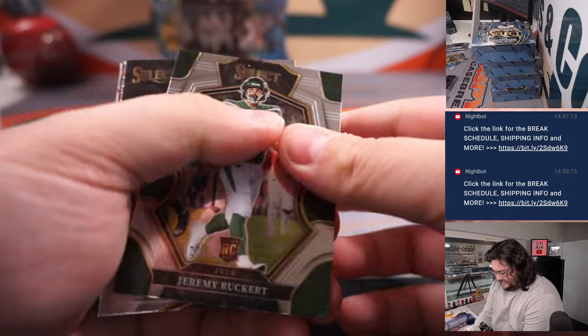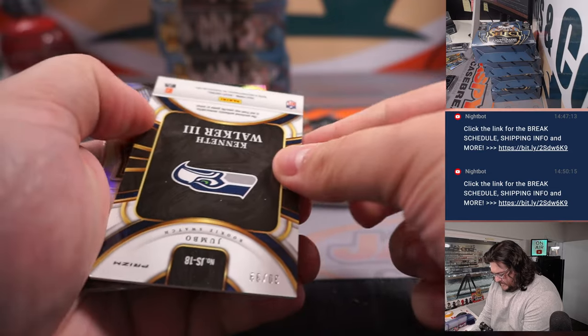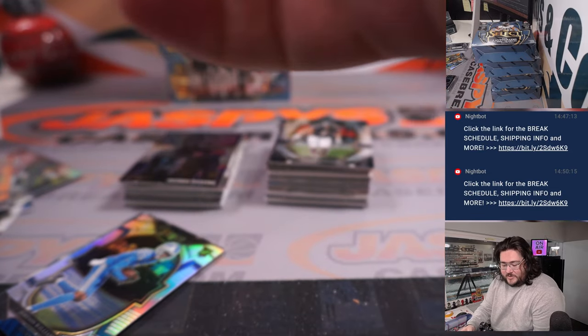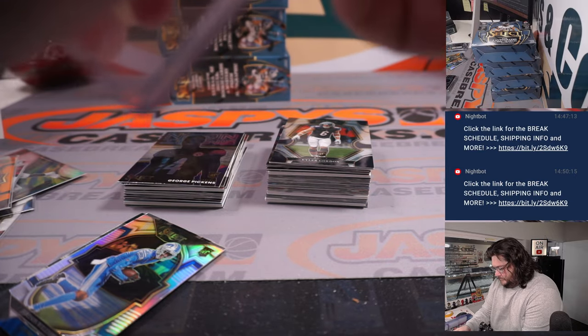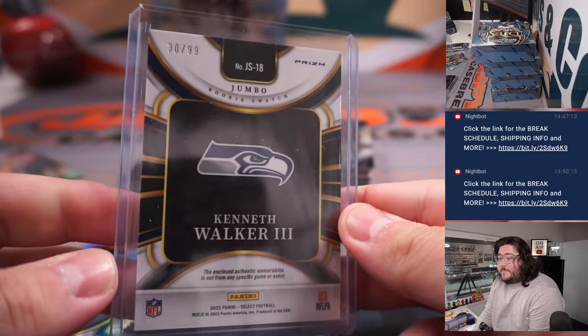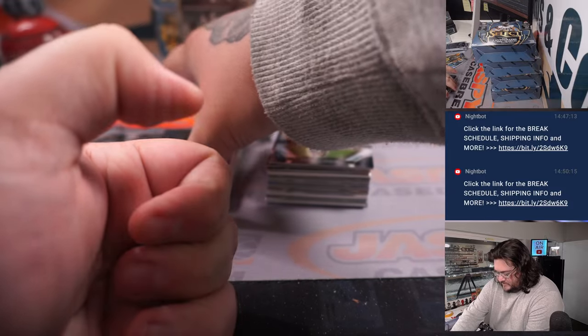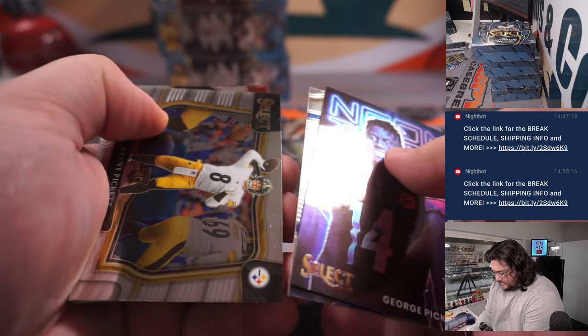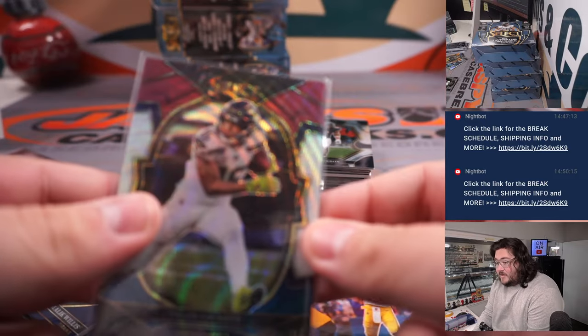Box two. Nice jumbo patch for Kenneth Walker III, one of the Seattle Seahawks, going to Mark. 30 out of 99. James Williams silver rookie for the Lions. George Pickens Neon Icons — nice. 28 out of 249, Tyler Walker — one more for the Seahawks and Mark.